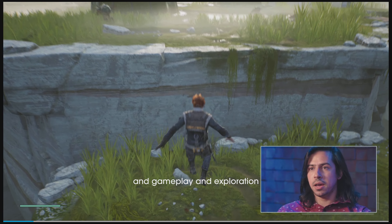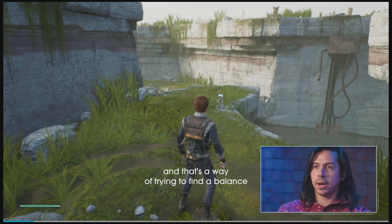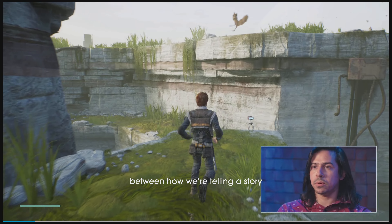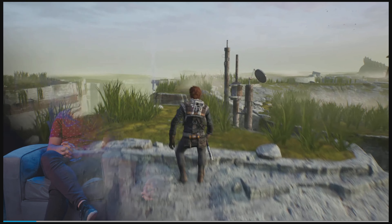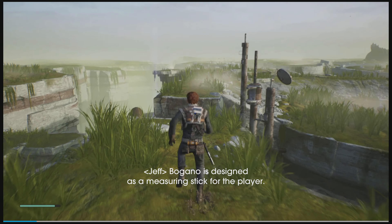We're here doing a planet tour of a couple different planets in Jedi Fallen Order. This is Bogano. Here on Bogano, I've mostly been working on scripting through a lot of the moments between Cal and BD1 to showcase the relationship and show how they get to know each other a little bit.